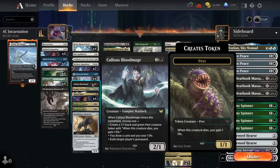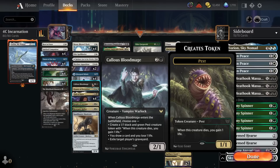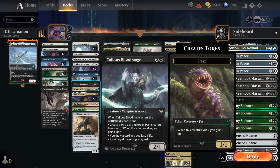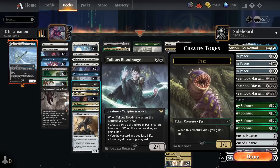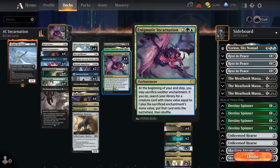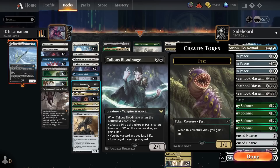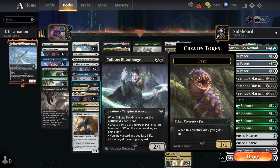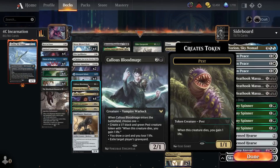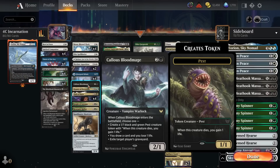We've got a single copy of Callous Bloodmage, which is mainly here as graveyard hate. When it enters the battlefield we can either create a 1/1, draw a card and lose a life, or exile a graveyard. Most of the time we're using it to exile the opponent's graveyard — particularly important against Grease Fang, Phoenix decks, and decks running Kroxa. Having graveyard hate we can cheat off Incarnation is really nice. The other two abilities come up too — if we need blockers we can create the 1/1, and the draw a card mode means it always replaces itself no matter what.